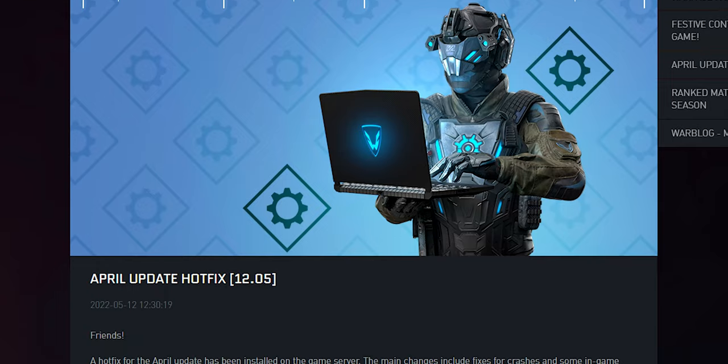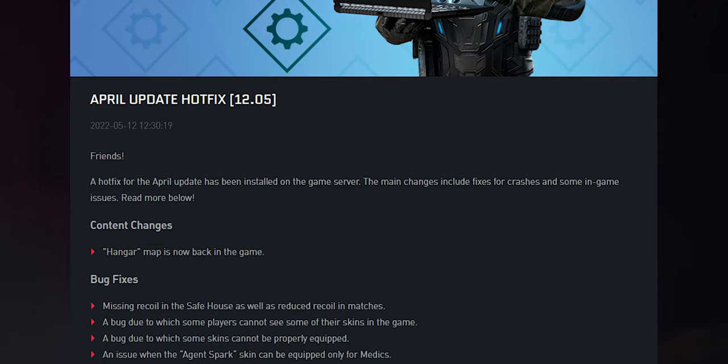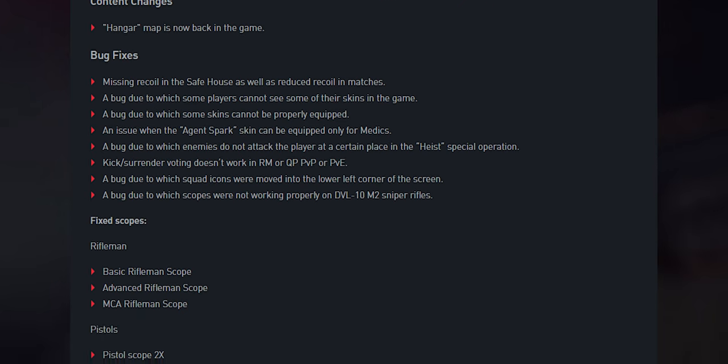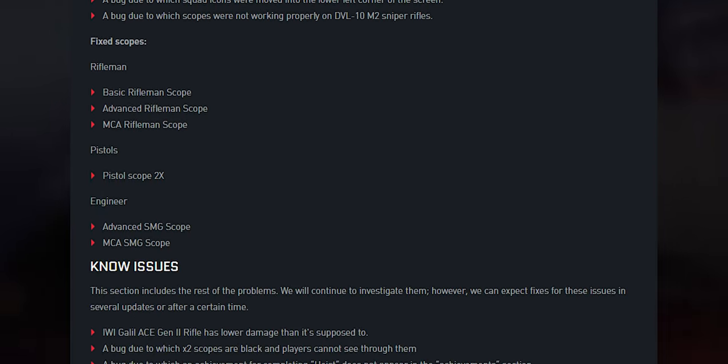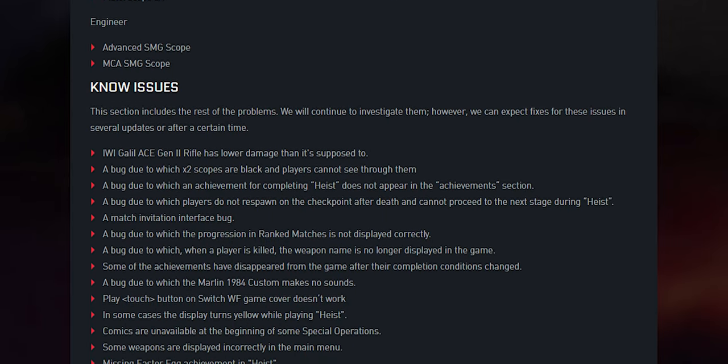The golden version features an even more spacious magazine. And now we'll move on to the console hotfix. The long-awaited hotfix for the April update has been installed on the game servers. The main changes include fixes for crashes and some in-game issues, and a map rotation. The Hunger map is now back in the game. To learn about all of the fixes and known issues, check out the patch notes on our website.